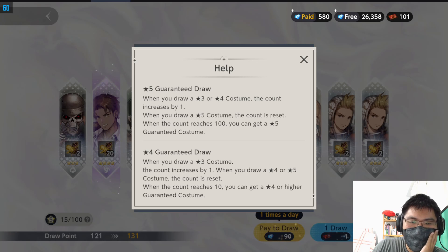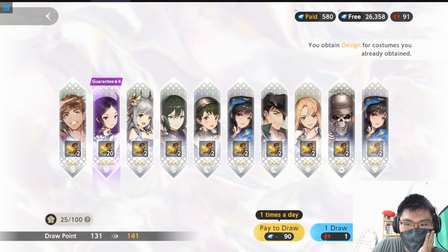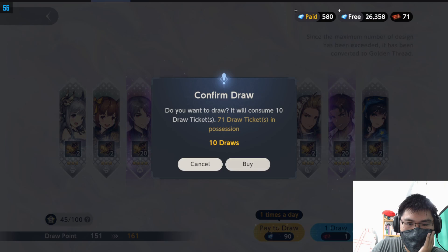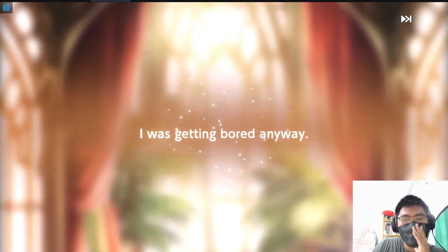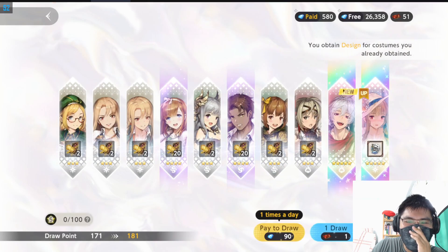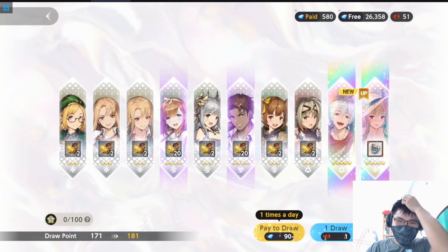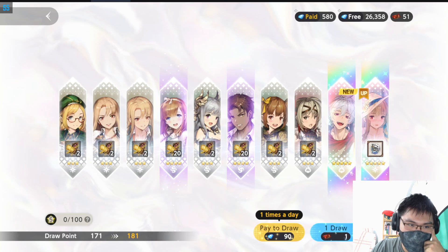So this 5-star pity resets once you get the 5-star. It works very similarly to other gachas. Guaranteed 4-star activated. Oh no, another off-banner miss! The second costume - oh, it's so good. I didn't have Alec. Right now I think Alec is in a good spot - you require even more burst to actually kill people, so Alec having the second costume is not bad. I'm trying to train up my Alecs as well, so a third copy is really good.